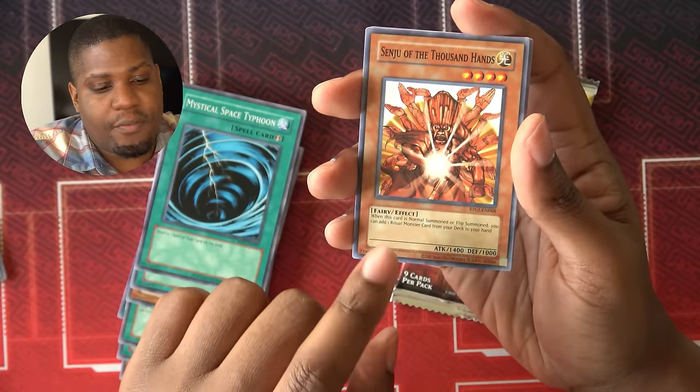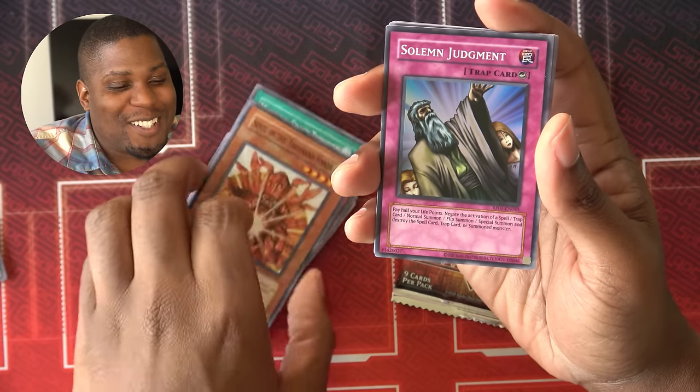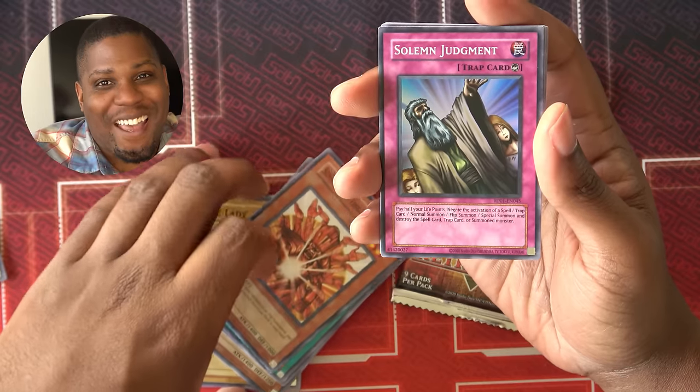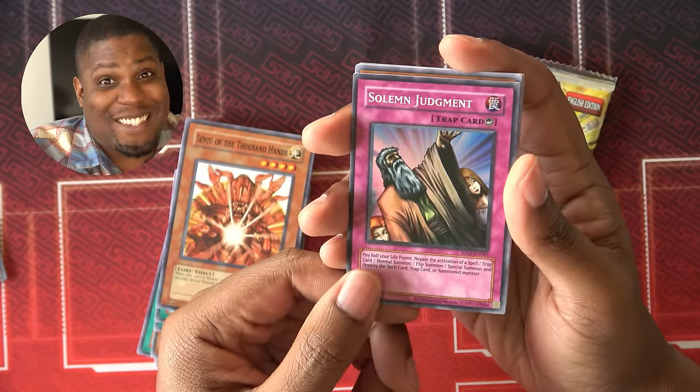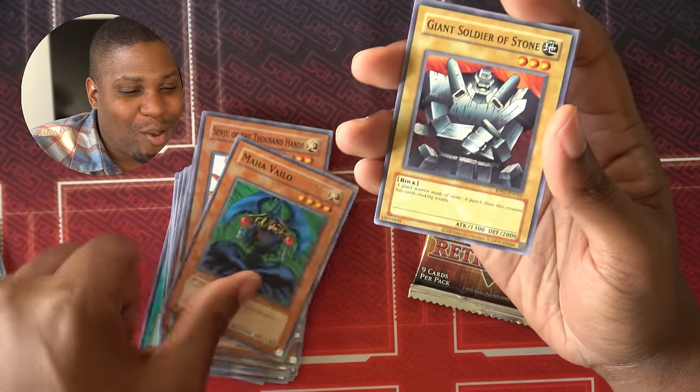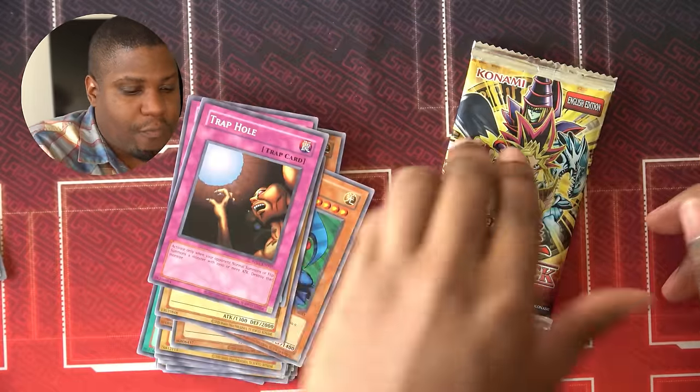Send You a Thousand Hands — I got three of these last episode, so this is now just extra. Solemn Judgment! Now I have two Solemns. This is about to be a disgusting game. Mahavailo, Giant Soldier of Stone, Trap Hole, and Magic Jammer — two very good traps.